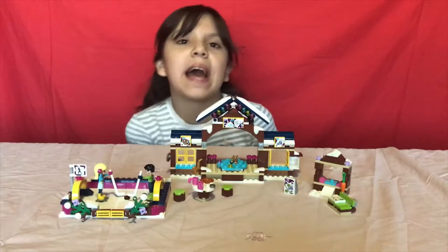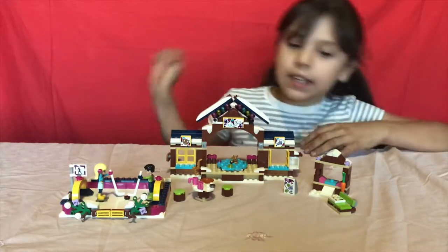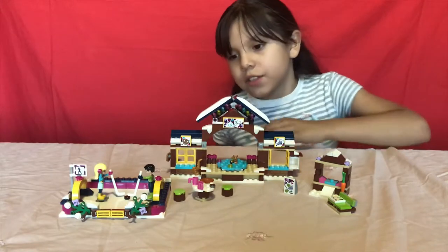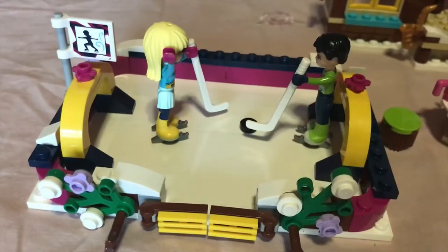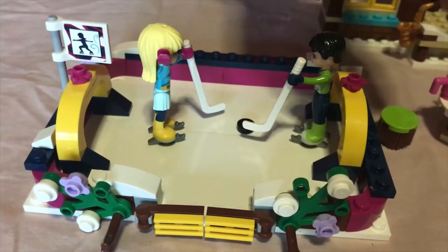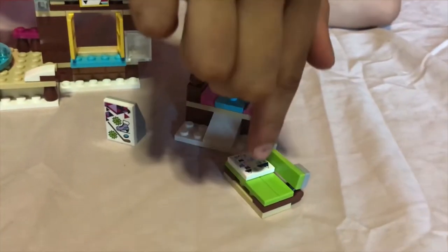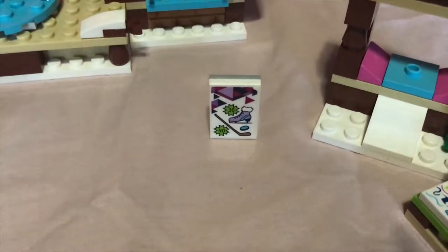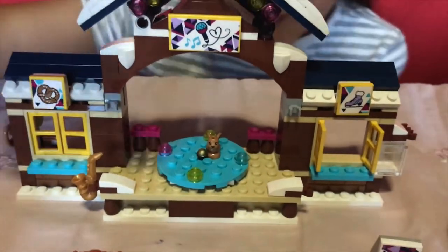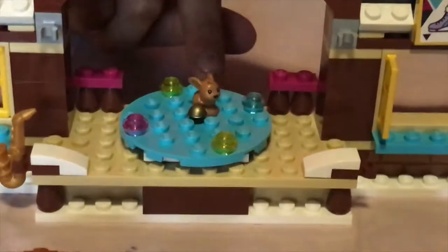We are now done with all the building! We got two minifigures in the set. This is a little skating rink, and over here there's a little table where they could be eating, with some carrots and a little seat with a map on it. Here's a little sign and a platform that moves around where somebody can be singing into a microphone.